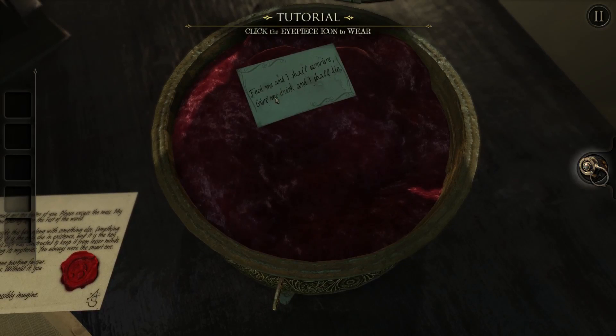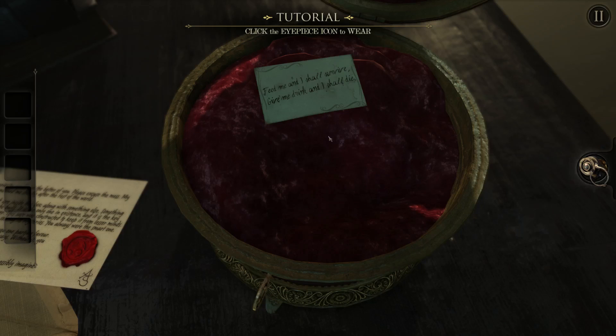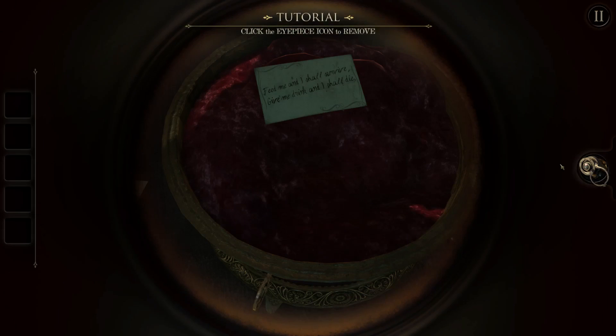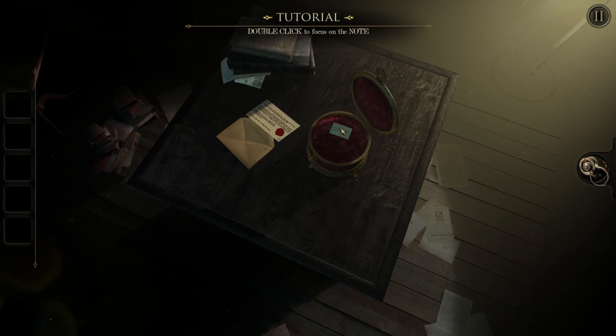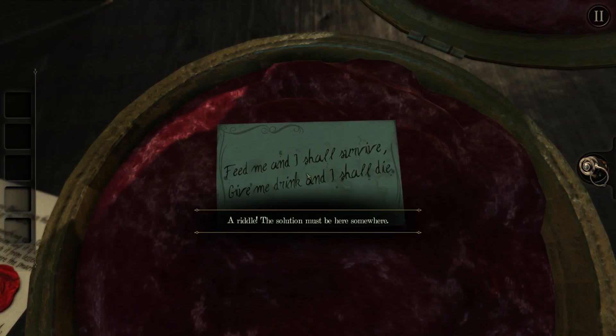We picked up the eyepiece apparently. 'Feed me and I shall survive. Give me drink and I shall die.' So something that can't handle water. Click the eyepiece - maybe there is another message that shows up if we click this thing. It doesn't do anything. Perhaps something is missing. What does the note say? A riddle - the solution must be here somewhere.